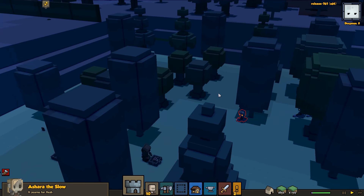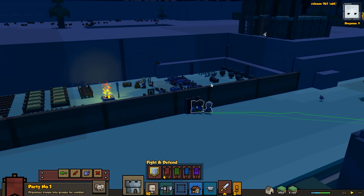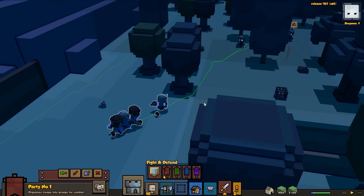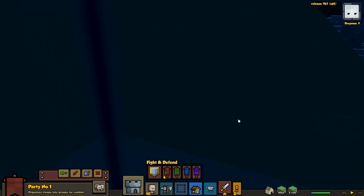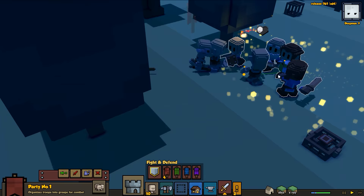Oh invaders approaching - never mind, they're coming to us! Zombies and skeletons - excellent! Let's attack them and get some experience points. The cleric makes all the difference. Having four warriors right off the bat - I think we'll keep Tomato as an excellent warrior. Great name, we can make an excellent backstory with that.